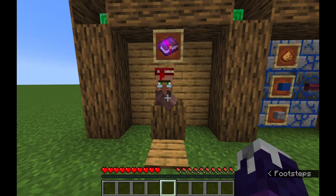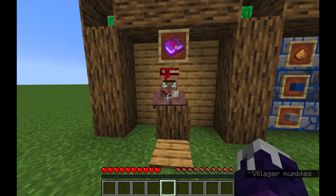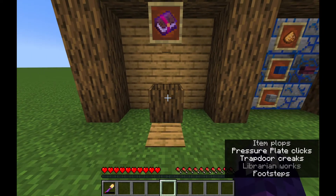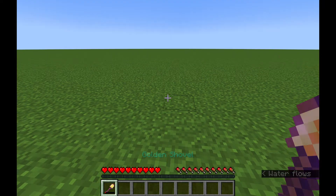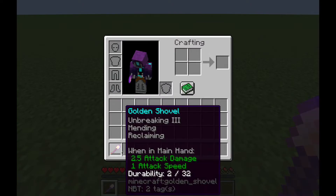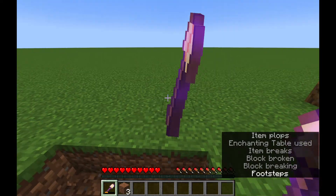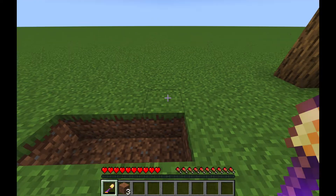For starters, there has been some balancing to the Reclaiming Enchantment. Villagers will no longer be able to sell the Reclaiming Enchantment. It is still compatible with Unbreaking and Mending, but now when the tool breaks, it will only be restored to one-third of its durability.